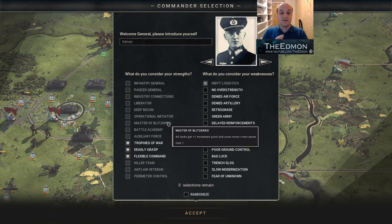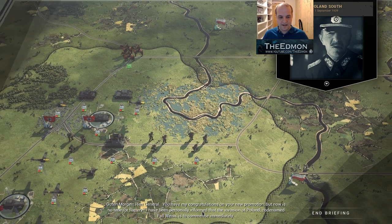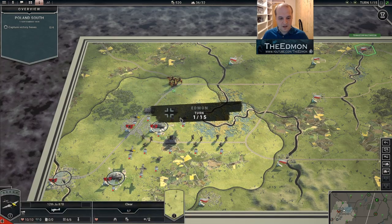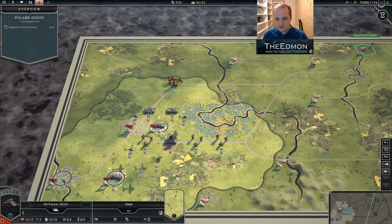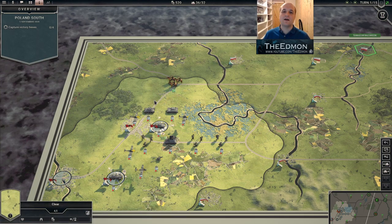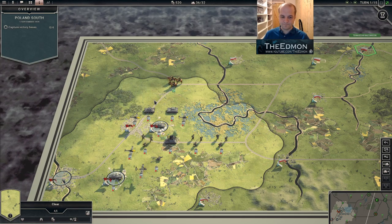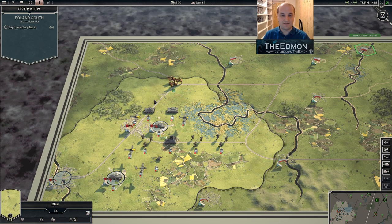I'm also going to discuss how encirclement works at a really basic level. There are two types of encirclement: lock-in and your standard encirclement.